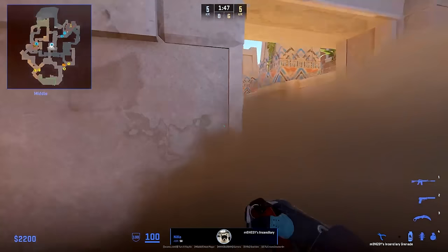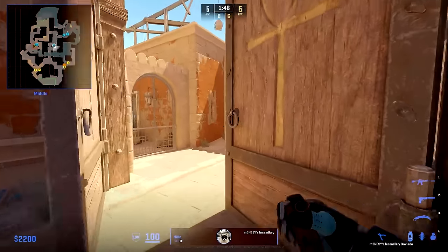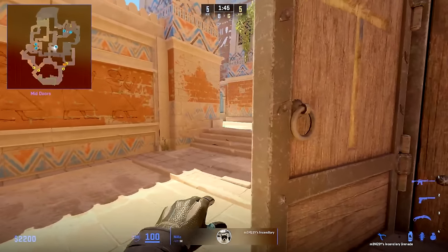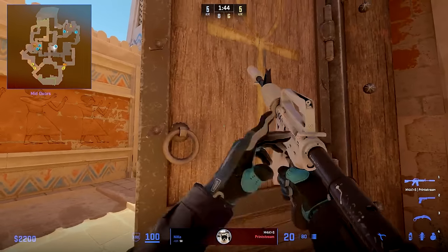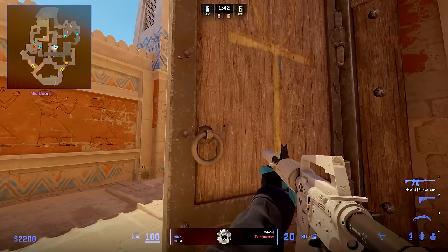If he gets smoked off, he will jump here since the smoke leaves a gap, and he has a Molotov ready in case he hears some steps. This is all done to make sure it's harder to take middle, and when he cannot hear anyone in middle, he just stands here and jiggle peeks to make himself a harder target to hit.